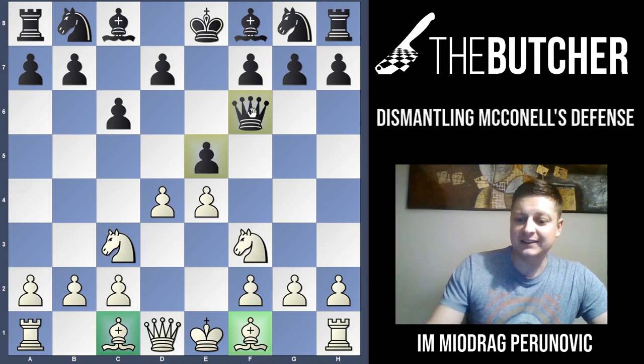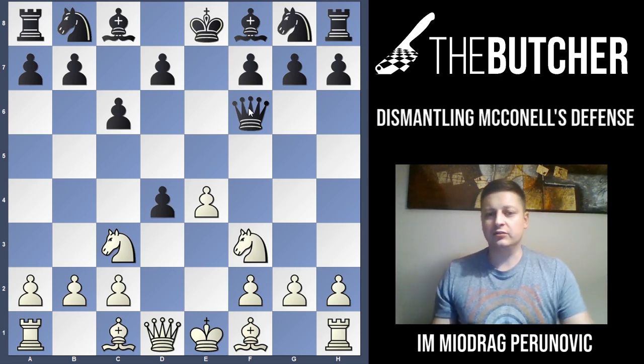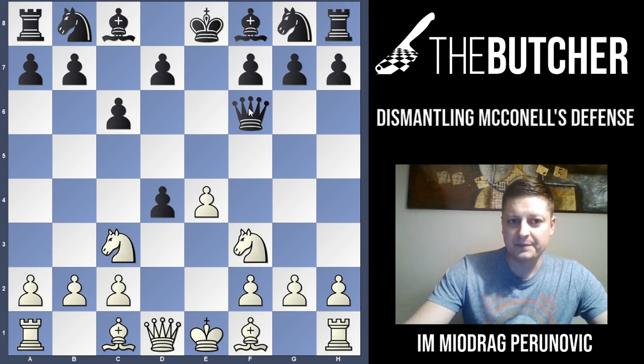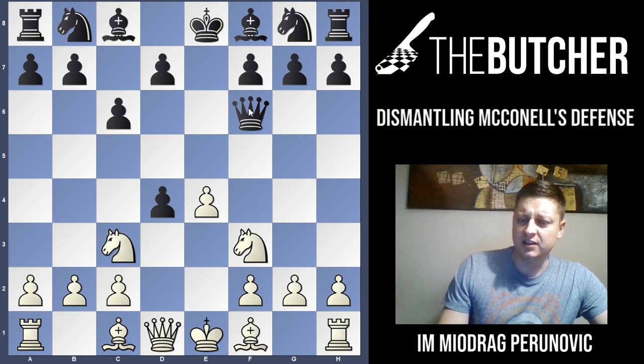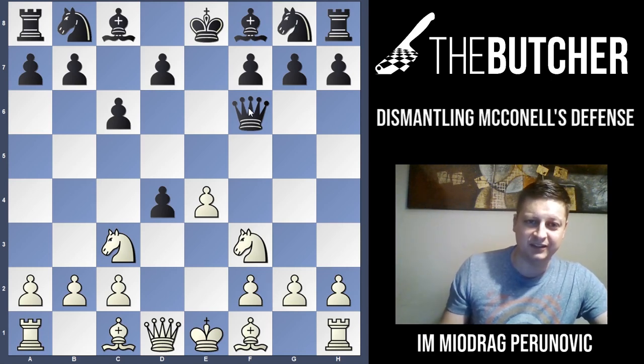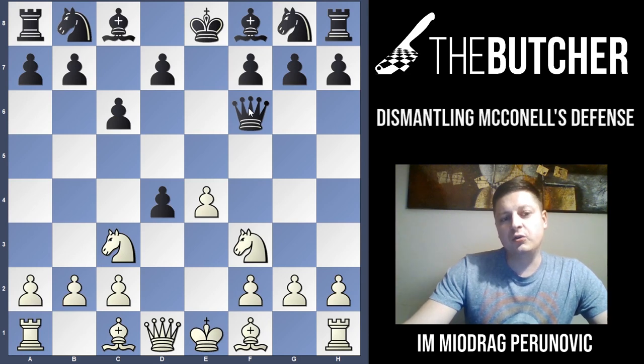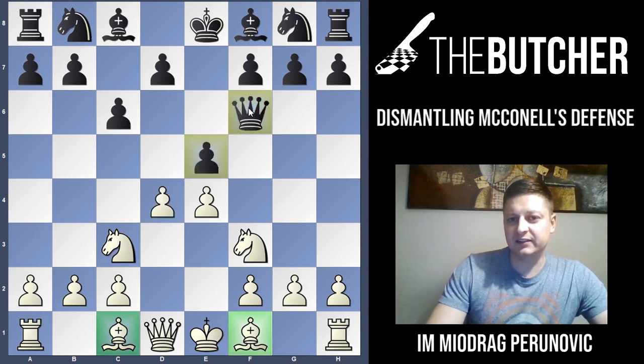This variation is called McConnell's defense because of Paul Morphy, who played a famous game back in 1849 in New Orleans against McConnell and simply dismantled him. That's why this lesson is called 'Dismantling McConnell's Defense' — in a more modern fashion and a little better way than Morphy did. So you play D4 attacking the center.